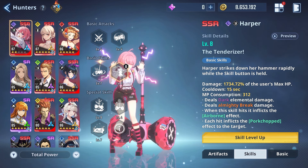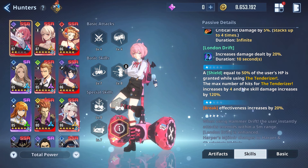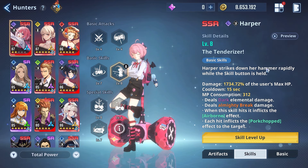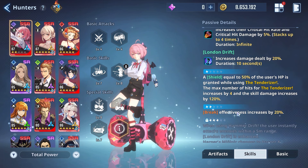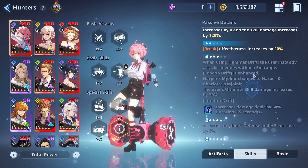At advancement 1, a shield is granted to the user equal to 50 percent of their health when using the Tenderizer. Also, the max number of hits for the Tenderizer increases by four and the skill damage increases by 120 percent. So advancement 1 boosts both the damage and the number of hits within the Tenderizer itself — pretty cool.